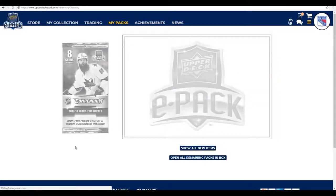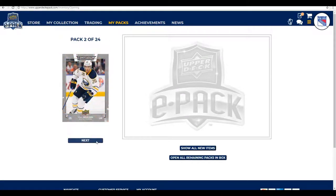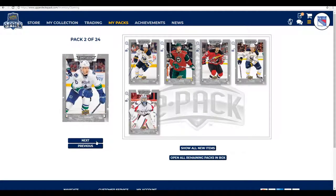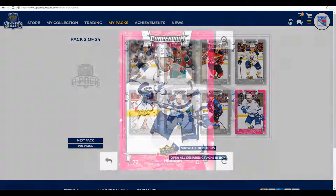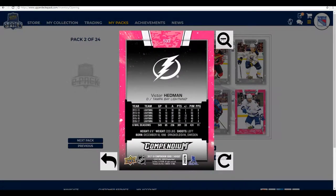Next pack. There are also some special insert cards like the Focus Factor and Tough Customer inserts, but they're also digital. We start with Matt Moulson, Jonas Brodine, Blake Piatella — never heard of him before — Jake McCabe, Philip Grubauer, Derek Dorsett, Carl Seidberg, and we get a pink parallel version of Victor Hedman. You get some parallel versions, and if you collect all of these, you get something nice.